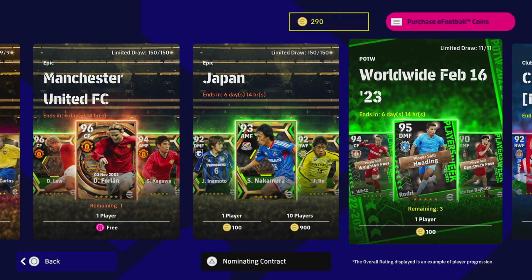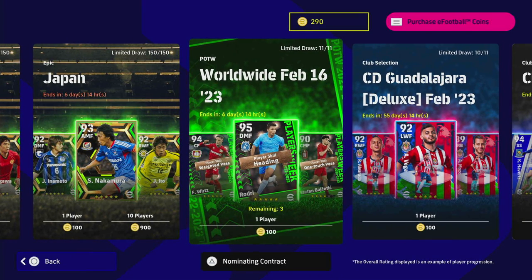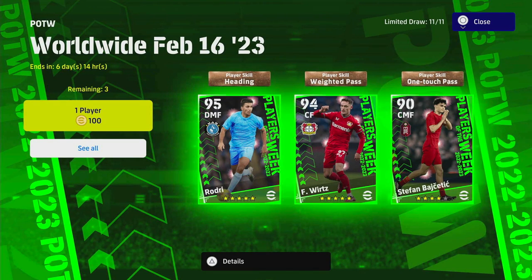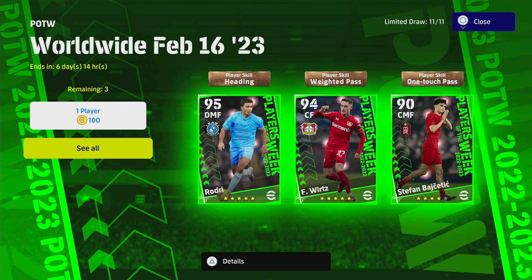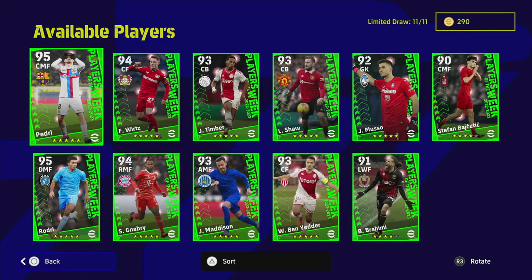Welcome back to another player of the week review. We're taking a look at the worldwide February 16th players of the week. We have a limited draw — able to sign 11 of the players shown. One player costs 100 coins as normal, three players remaining, and you can get your free one with the events. So you can get a maximum of four players: one free with the event and three with coins.